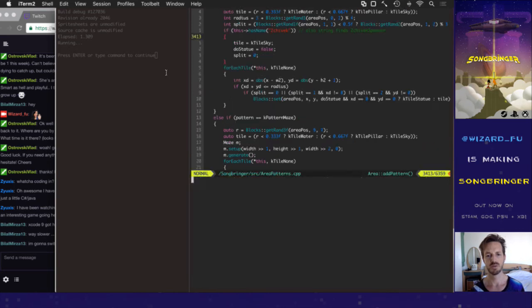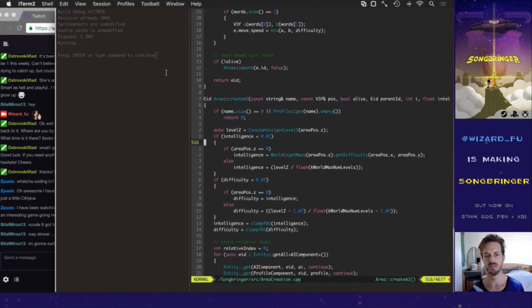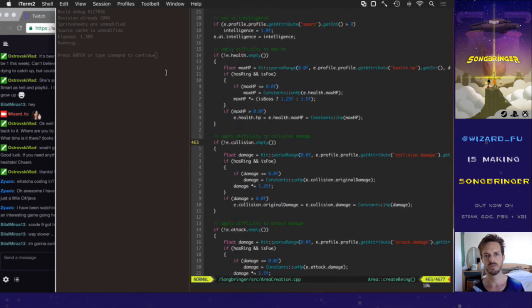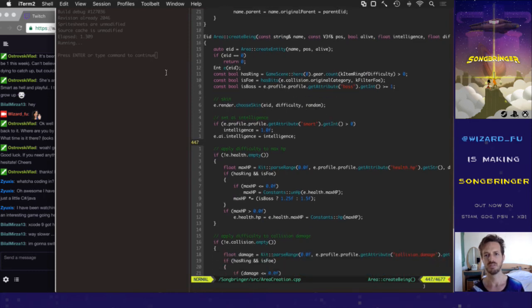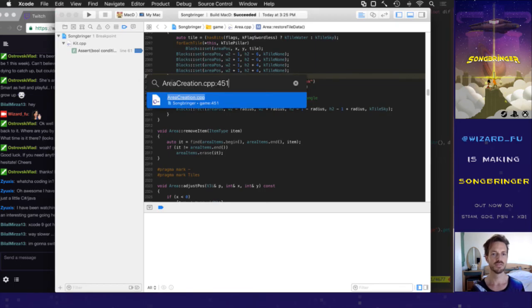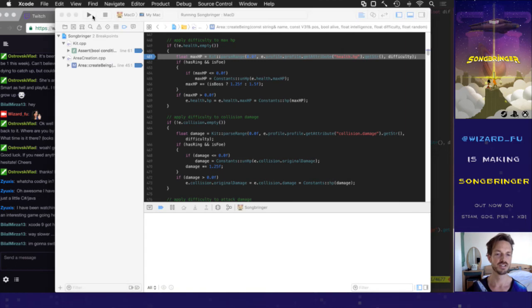I want to set a breakpoint when we're creating AI just to see what difficulty index it's actually using in creating these enemies, so I can have a rule of thumb and not have to test this every time. Here it is — applying difficulty to max HP if has ring. Set a breakpoint there. The one time I have to use Xcode is when I'm debugging, but it's worth it because Xcode's debugger is pretty badass. I like the debugger — it's especially good compared to GDB and having to debug via command line. Visual Studio's debugger is pretty good too, though Visual Studio takes forever to start up an executable and attach all its debugging stuff.